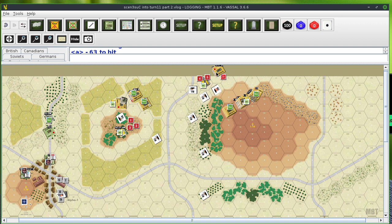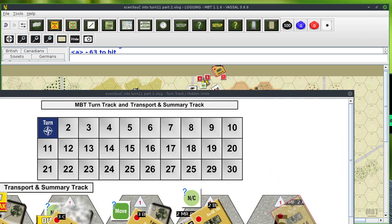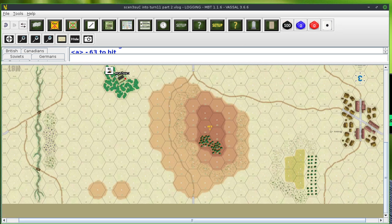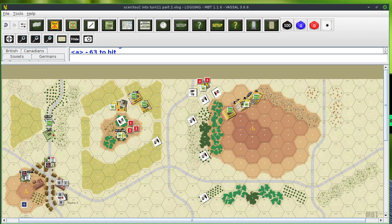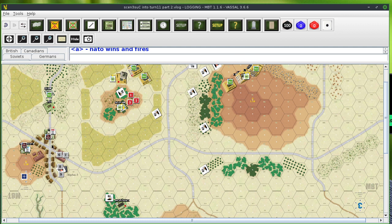These right here are number five — I can put this back on the off-board chart along with the fire command it had. Next up we'll have an initiative — NATO gets 65, NATO wins and fires. The only ones left that can fire for NATO are 6, 7, 8, 9. Those all have a fire command, so we'll go through them one at a time.